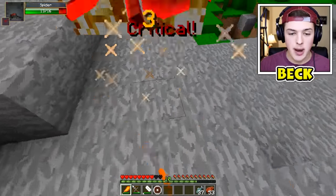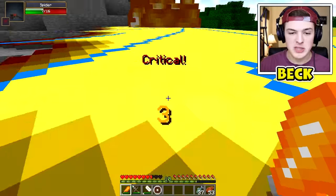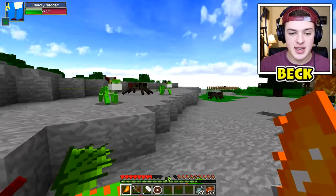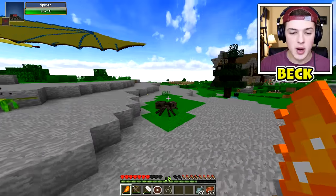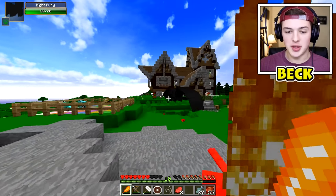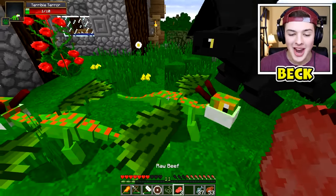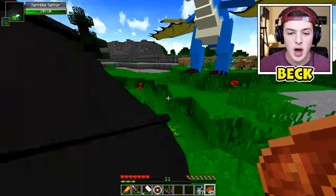Let's get some crits — the crits do so much damage. The Deadly Natters are doing so much damage — they set them on fire! There's so many more spiders. Stupid Toothless, what are you doing? Toothless, I kind of need your help — you're supposed to be the best dragon. We also have a Terrible Terror just chilling over here. Let's feed him. There we go.